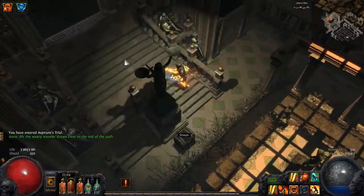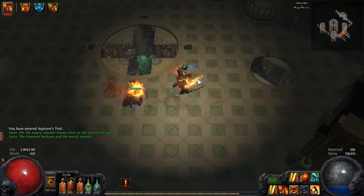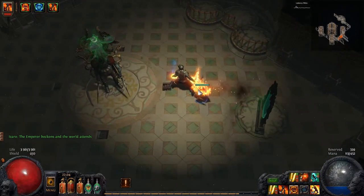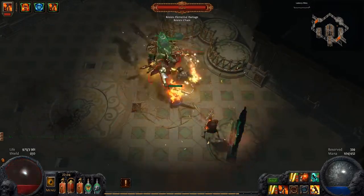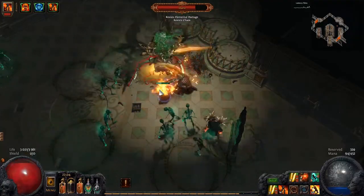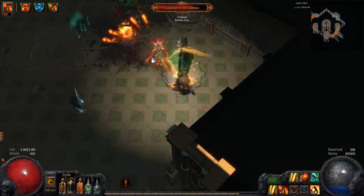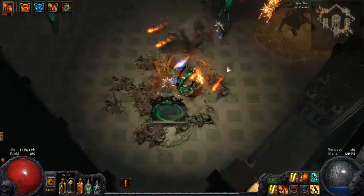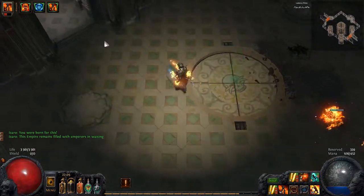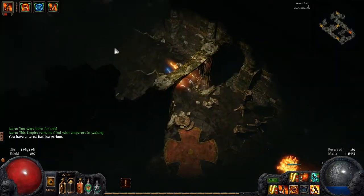We are at the first trial. I have no idea what type of version this will be — I hope it's not a hard one because I am low level. Alright, that's not a hard one, that's pretty okay. Bring it on! Oh, that dude did damage — that hurt, I'm not gonna stand in that again. I'm gonna use Whirling Blades. The best way of surviving is actually to not get hit by hard attacks. I could survive that attack but it did a lot of damage, it hurt a lot. See you guys at the second encounter.